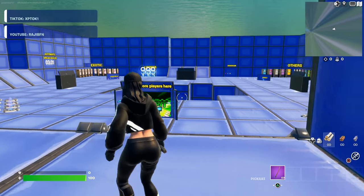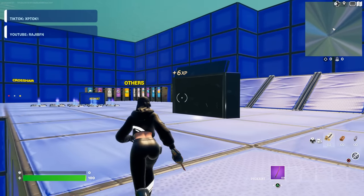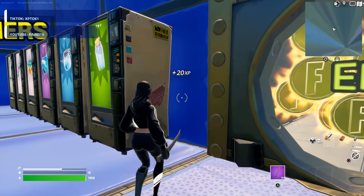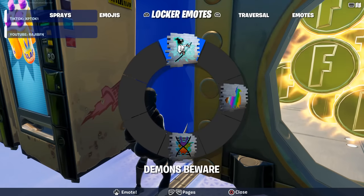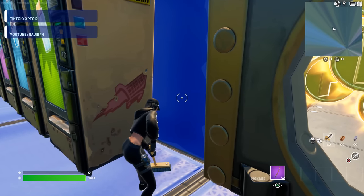Once you've spawned inside of the map, just as I am, you want to walk over to the vault. You can see it in the distance right there, and right next to these vaults, you will see these vending machines. So what you want to do is go to this corner right next to the mini vending machine, and place yourself right here, then just use any of your emotes.